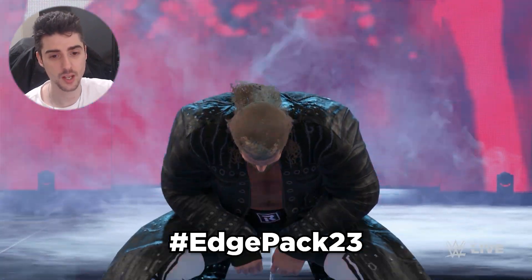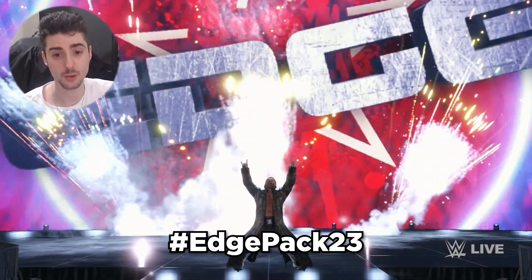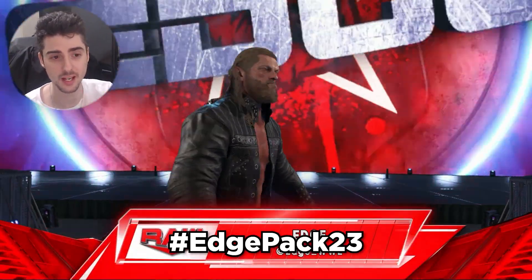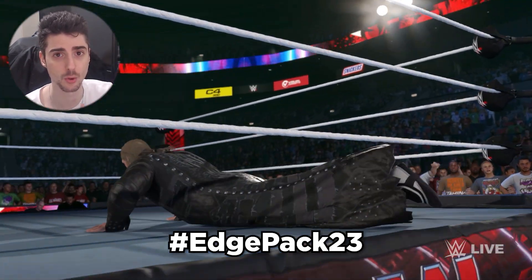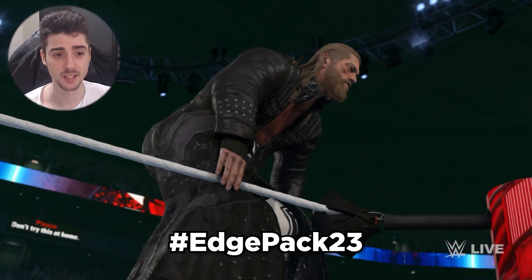The first superstar I want to showcase is the Edge Pack by What's the Status in collaboration with Shattered Cause and Game Vault. Search up the hashtag EdgePack23 to find all three of these Edges. The one I'm showcasing right now is Edge23, and this Edge comes with two attires: one with shorter hair and a more accurate beard, and one with his hair longer and slicked back, as well as an updated beard.